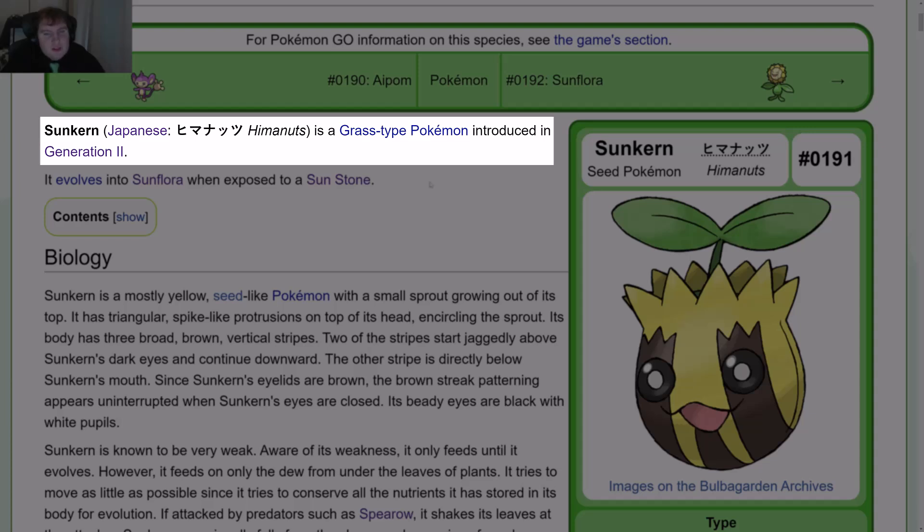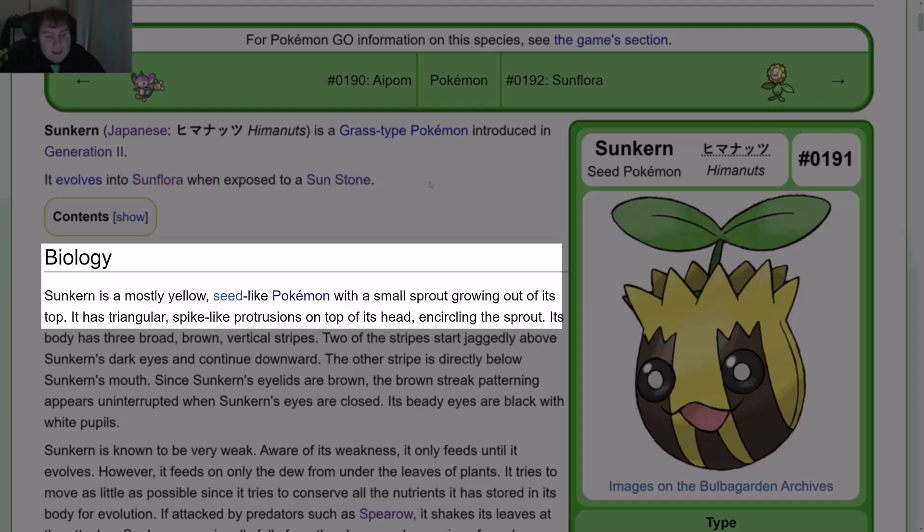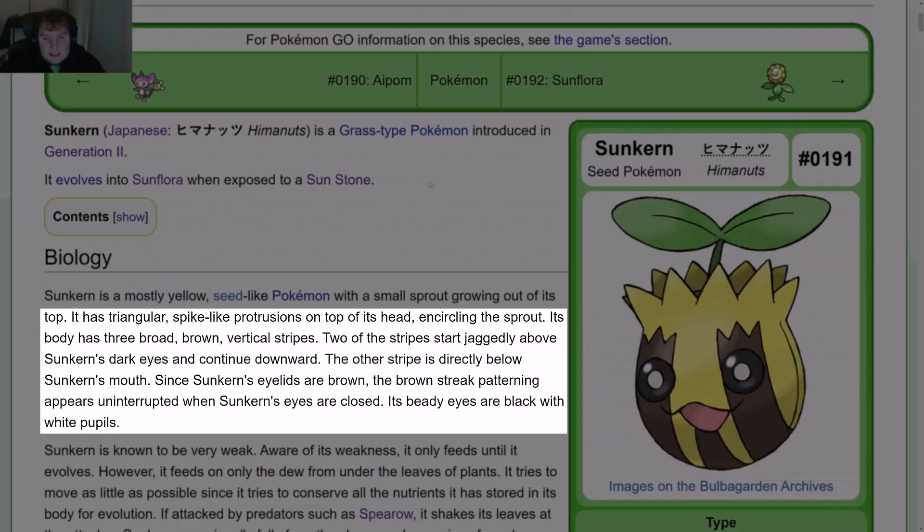Sunkern is a grass-type Pokémon introduced in Gen 2. It evolves into Sunflora when exposed to a Sun Stone. Sunkern is a mostly yellow seed-like Pokémon with a small sprout growing out of its top. It has triangular spike-like protrusions on top of its head, circling the sprout. Its body has three broad brown vertical stripes. Two of the stripes start jaggedly above Sunkern's dark eyes and continue downward. Its beady eyes are black with white pupils.